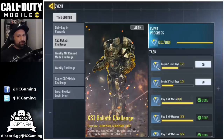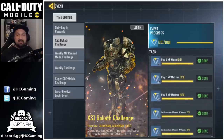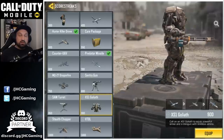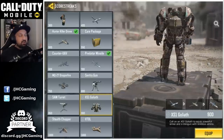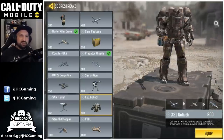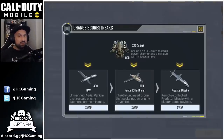Hey guys, Johnny here, back with another Call of Duty Mobile video today. We check out the brand new XS1 Goliath Scorestreak. There's a challenge going on right now — you can unlock it right now. All you have to do is complete all the required tasks to get 101 points; you need 100. If you cannot do everything, you can still wait and log in tonight and tomorrow to unlock the scorestreak. And if you miss your shot, it's probably going to be in the credit store later, but you're going to have to wait quite a bit. The Goliath is 900 points on the scorestreaks, so it's cheaper than the Stealth Chopper or Vito, but it's still quite expensive, so you might not get it every game, but we're still going to equip it and see what it looks like.